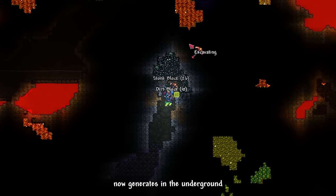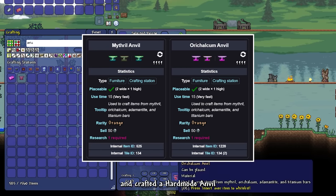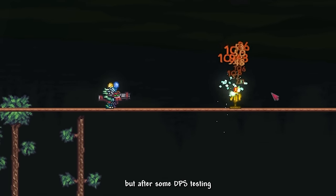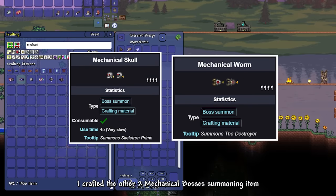The Twins barely gave us any reward apart from Soul of Sight. Mithril and Orichalcum now generates in the underground, so I mined down both of them. I turned both into bars and crafted a Hardmode Anvil. Then I crafted both Mithril and Orichalcum armor, but after some DPS testing, I ended up using Orichalcum because it is more defensive. I crafted the other two mechanical boss summoning items.